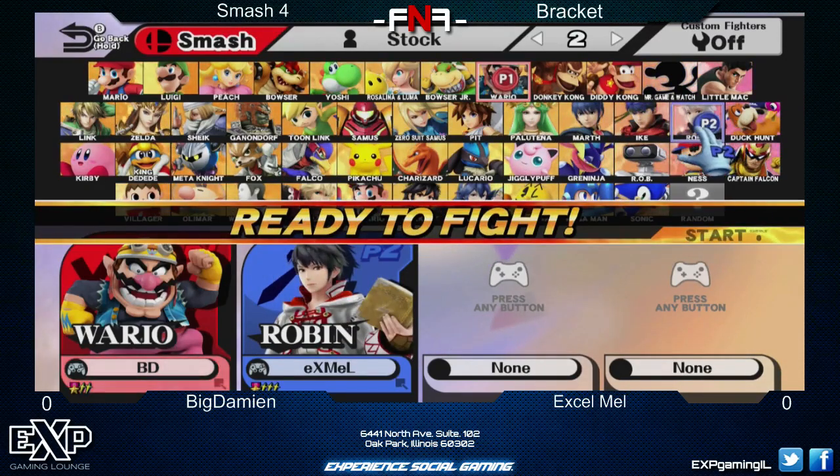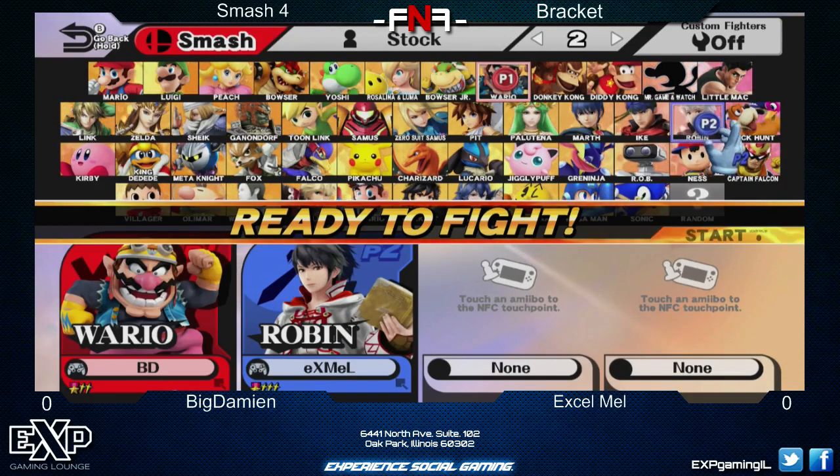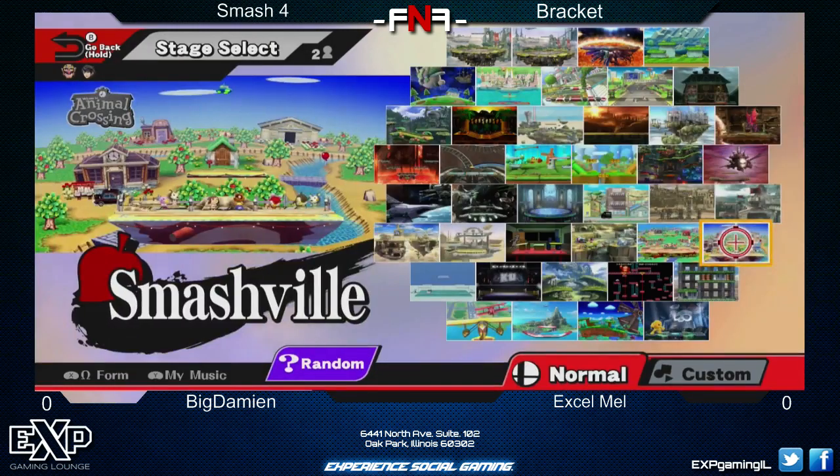Last time, XLMale used Robin and it was the exact same match as Warrior versus Robin. And actually, Big D won. It was a very close best-of-five match — it went to Game 5, and Big D was able to clutch it.